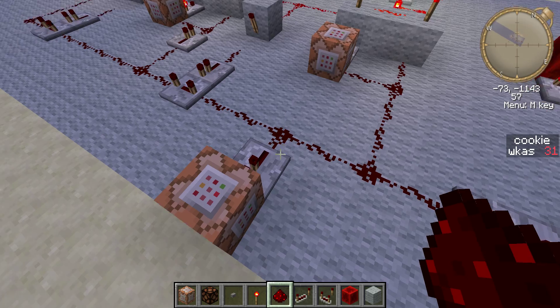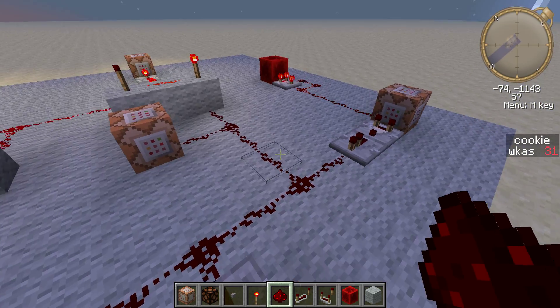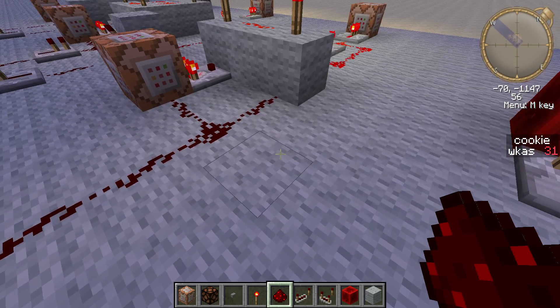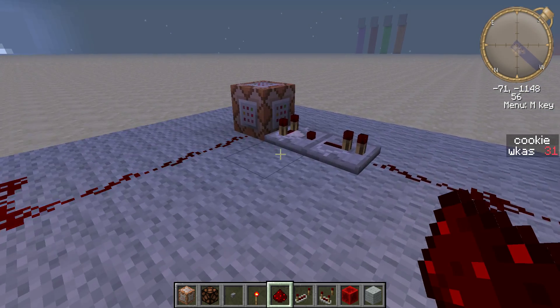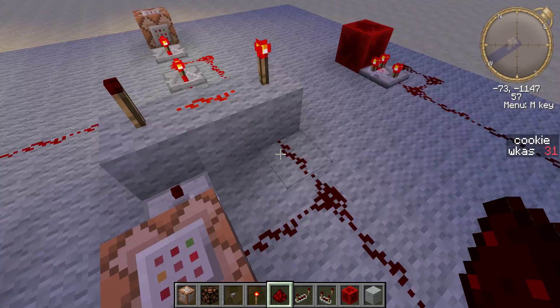Here's what happens: this Redstone wire is hooked up to this Command Block, which will turn the buy back to zero, which will then deactivate this Command Block. It will actually make the repeater go off.